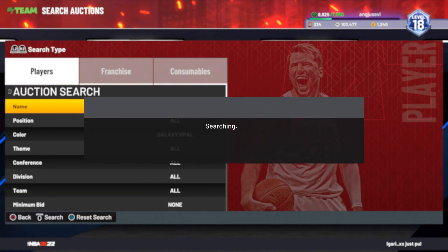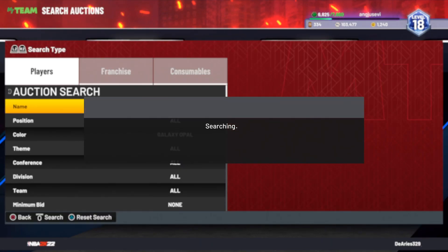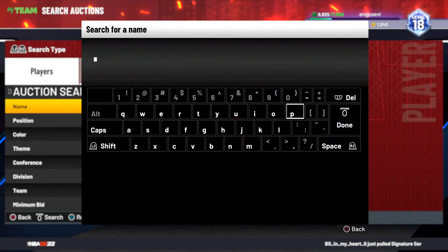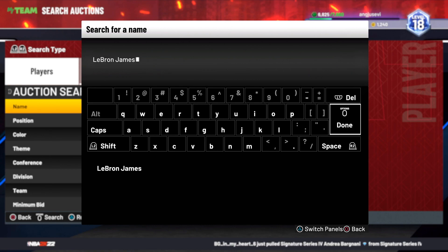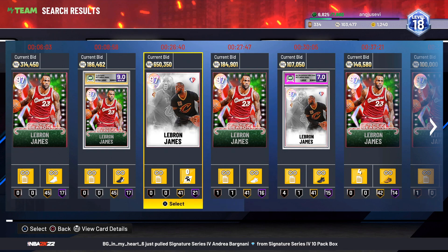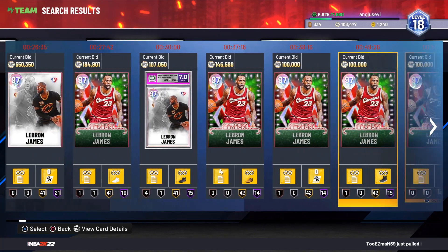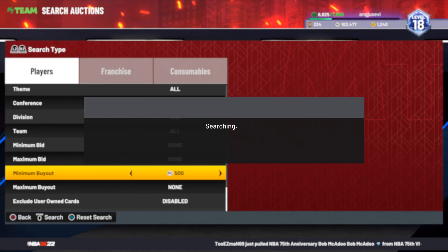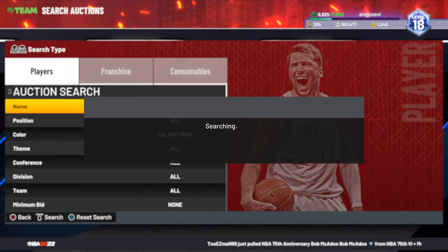We did end up missing a 75th Anniversary LeBron James for 78,000 MT — which is just ridiculous. I thought I was decently fast but not fast enough. That right there is only pain because if we had gotten that we could have made easily over 400,000 MT just off that card. You're not going to get every snipe on the filter so I can't be that mad, although I am kind of mad. This card is not popping up much on the auction house and it goes for a ridiculous amount.